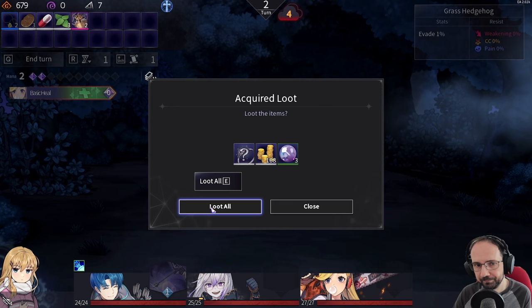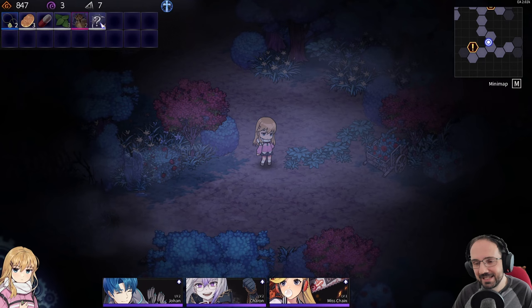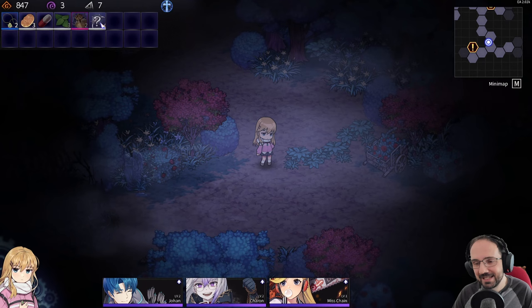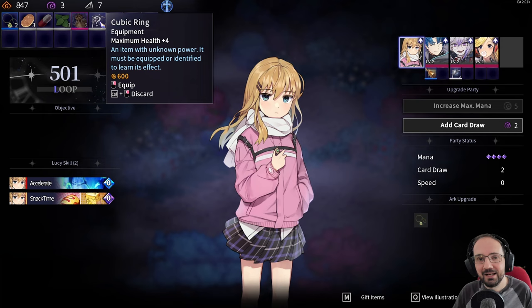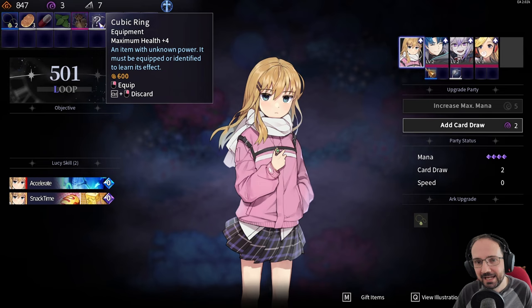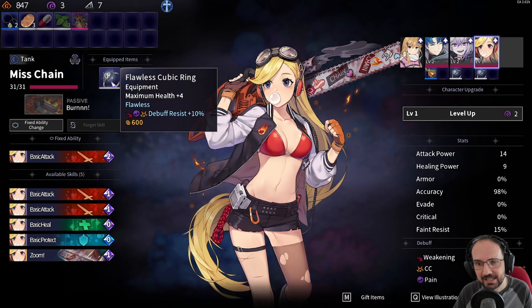Loot includes a cubic ring with unknown power — you must equip it or identify it to learn its effect. Some items have negative abilities, like one in a previous run that couldn't be unequipped after equipping. Getting identification items is hard — you tend to get more unidentified items than ways to identify them. Being brave, we equip it on Miss Chain and it turns out to be 'Flawless,' which increases debuff resistance by 10%. That's a good outcome.